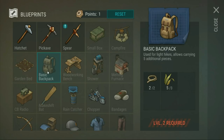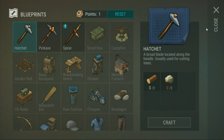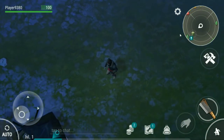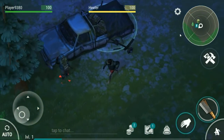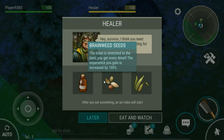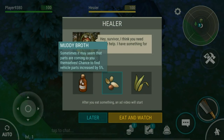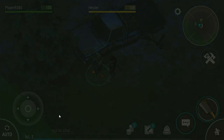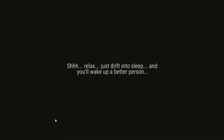And now we should be able to... basic backpack, can't get that yet. So I think before I start killing things, I might actually see what buff the healer's got for us. Increased experience, vehicle parts, energy. Let's get an experience buff. Just drifting to sleep and you'll wake up a better person - what kind of a saying is that?